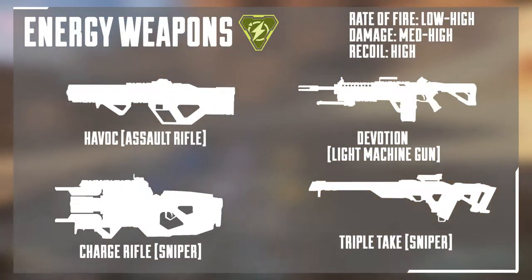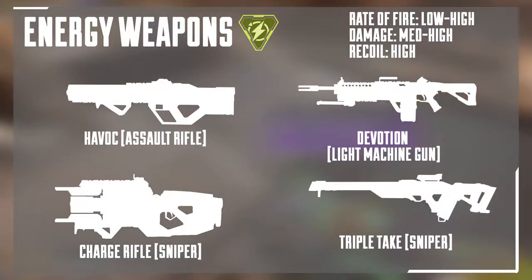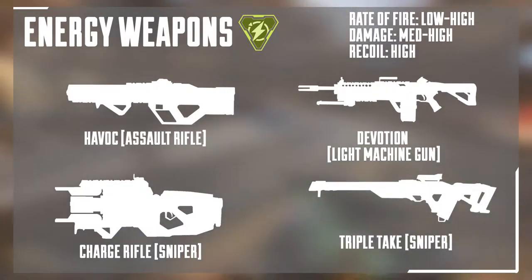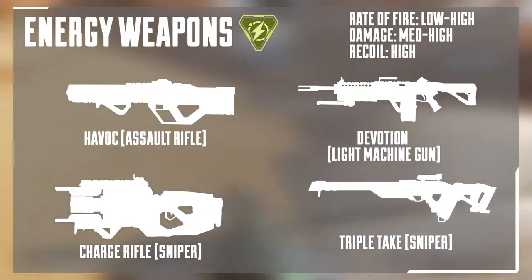The energy weapons have yellow ammo, low to high fire rate, medium to high damage, and high recoil. The reason the fire rate is listed as low to high is because these weapons charge up — the rate of fire starts off really low, and when they hit their max fire rate it's super high. These are great for breaking shields.